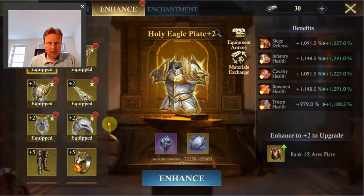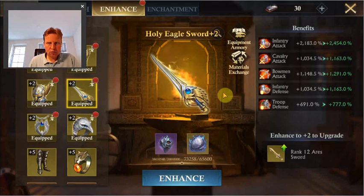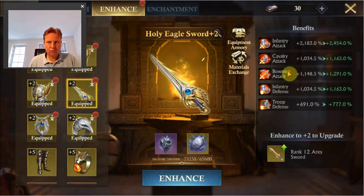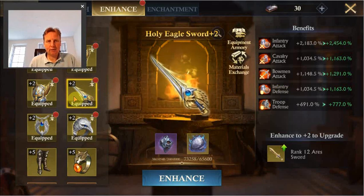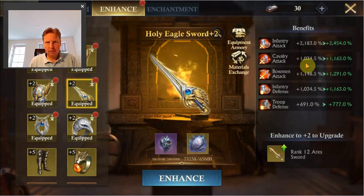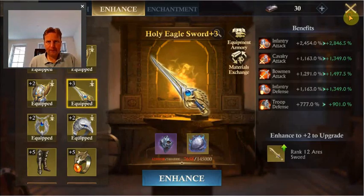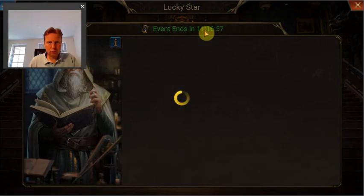The sword has relatively nice attack values — cavalry attack, bomb attack — and the other stats, infantry defense and troop defense, are also useful boosts. So normally this is the first one you'd like to improve. The individual increases are not very huge but still quite nice as well, so I'm going to do this one.